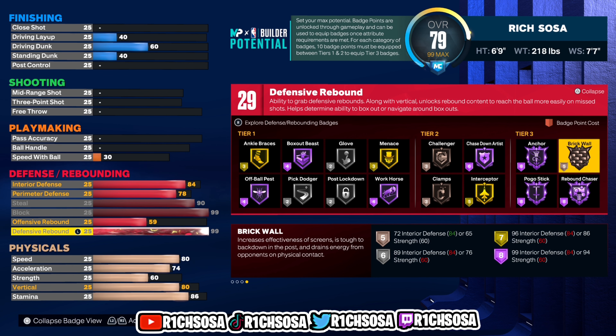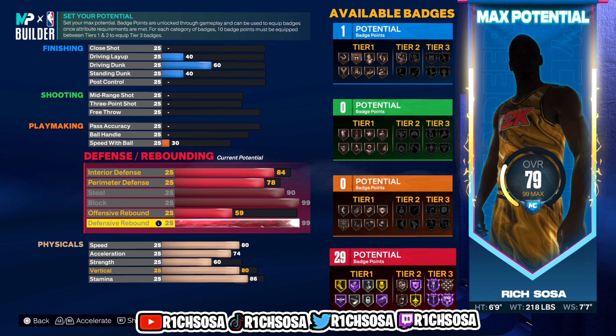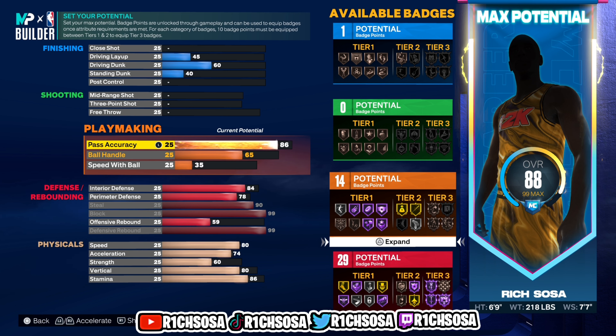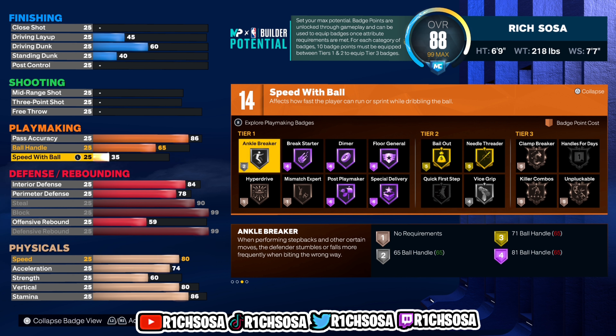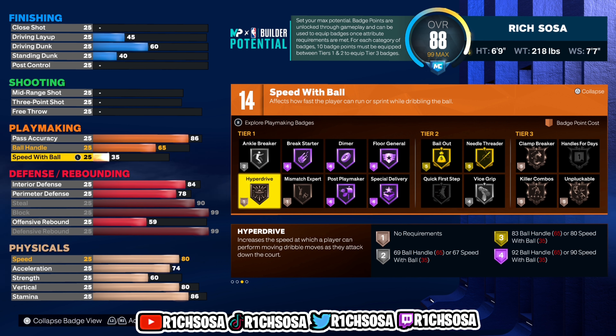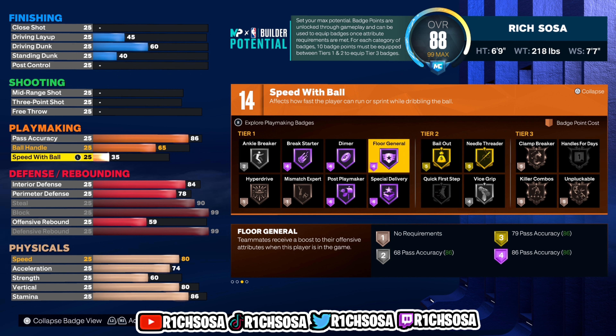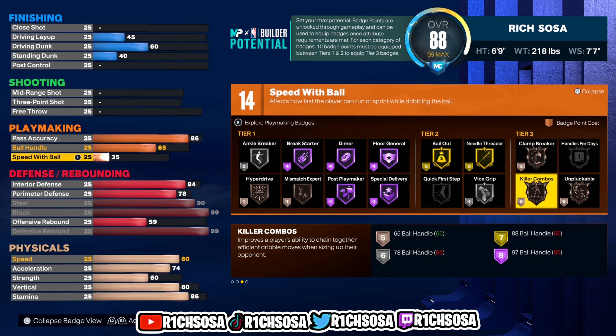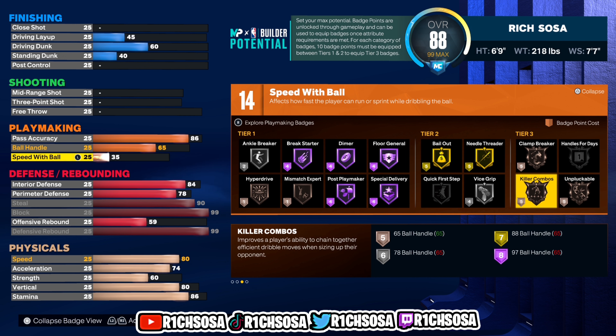This is gonna be one of the better defensive builds you can possibly make, and it only gets better once we get into the offense. For playmaking, I'm going with an 86 pass accuracy, 65 ball handle, and a 35 speed with ball. With these 14 badges out of the playmaking, I like Ankle Breaker on silver, Hyper Drive, Floor General on Hall of Fame, gold Bailout, Vice Grip. For tier three, if you throw extra badges in, you'll be able to equip Killer Combos or Unpluckable — I really do believe those are the two most important badges.